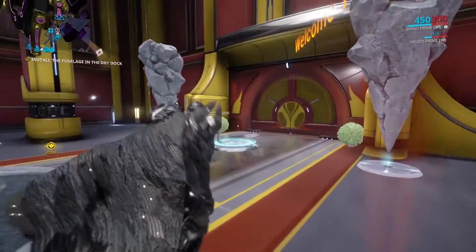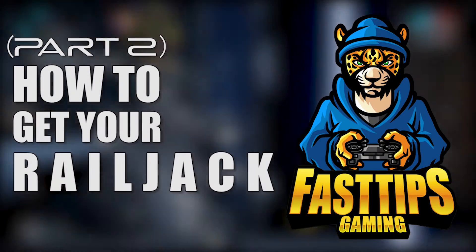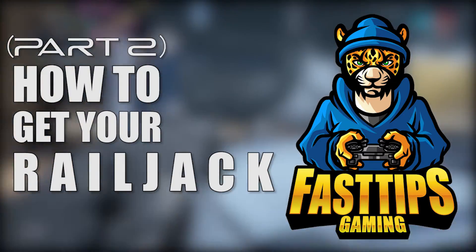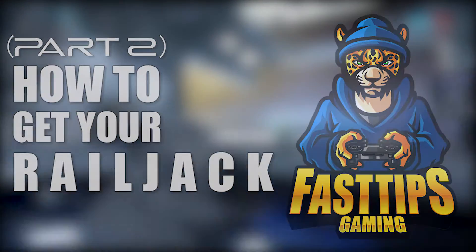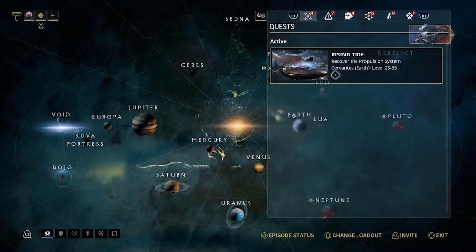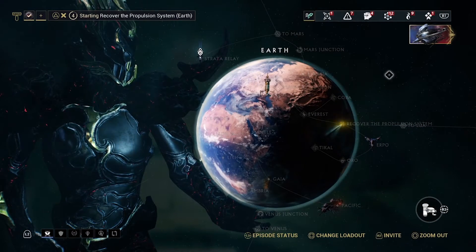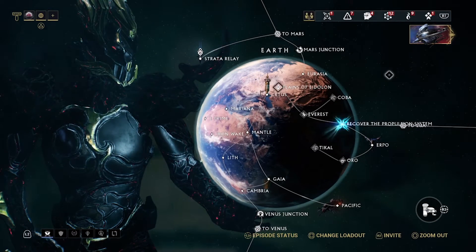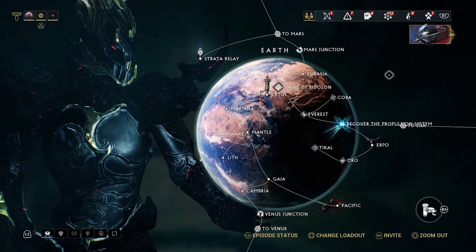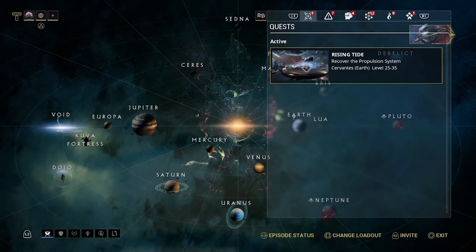Welcome back to part two of the how to get your railjack guide. Starting off, I'm going to assume you've done everything from part one and have completed building the first part of your railjack, the fuselage. The next place Cephalon Psy will be sending you is Earth to collect the propulsion system. This mission is just like the previous missions — and spoiler alert, it's going to be like this for every other mission in the quest: mobile defense for days.